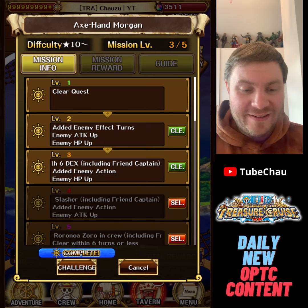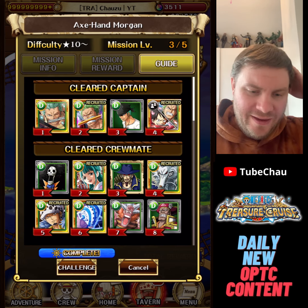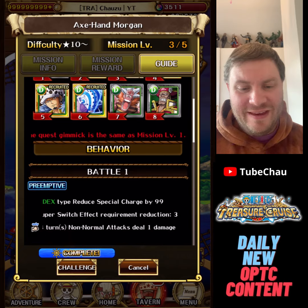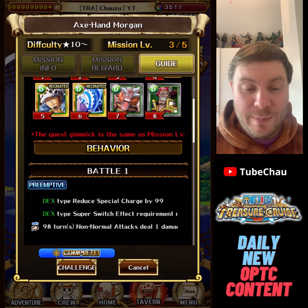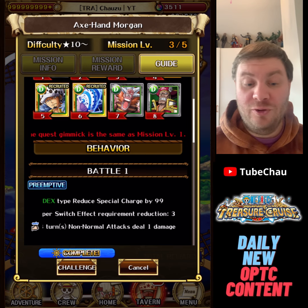You need six DEX units for this, and DEX also have CD reduced. At higher levels you need slashers and Azoru as well, but we don't need to care about that for level 3.